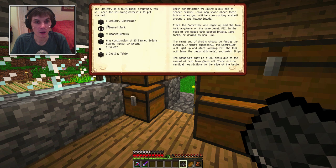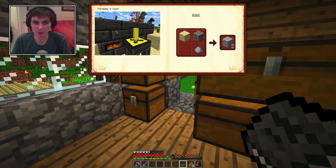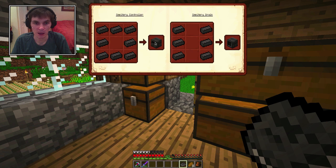We got the smeltery controller - these are the things we're going to be building - the tank, seared bricks, how to make that, and this will make our little smeltery. Some of the ways to make combined materials - bronze made of copper and tin, things like that, and how to make some casts. To make this thing we have our grout - we put sand, gravel and clay together, that makes two of that. Then we burn that and it creates bricks, and then we make four of those together, it makes the seared brick block, and then we build the smelting controller, drains, and all sorts of other great stuff.